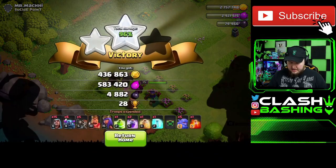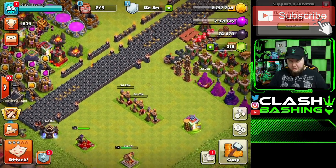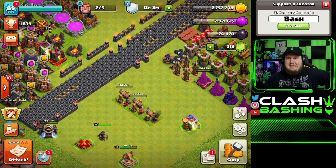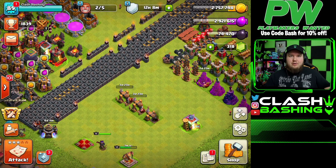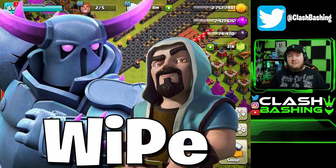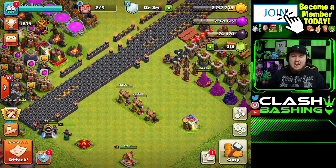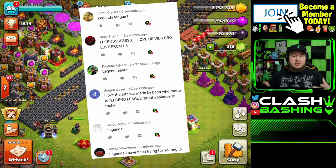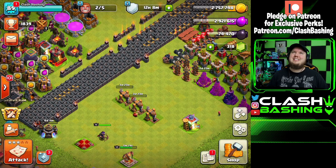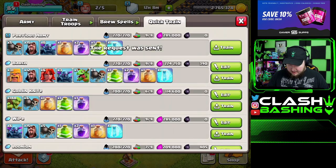Let's hit today's comment keyword of the day. If you don't normally comment or don't know what to say, just comment 'WIPE' — Wizards and PEKKAs — down in the comments. It's my favorite Town Hall 9 dark elixir farming army. I'll try to heart some of you and shout out a few from yesterday's video. We're coming up on 400,000 subs — that's so awesome, I love you guys!